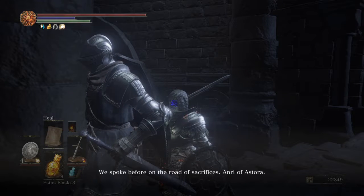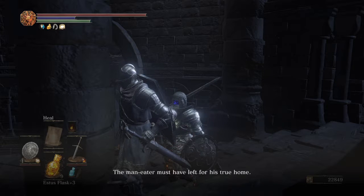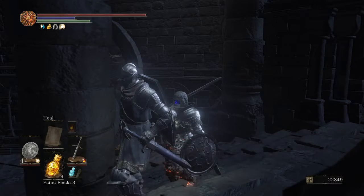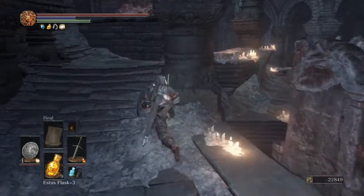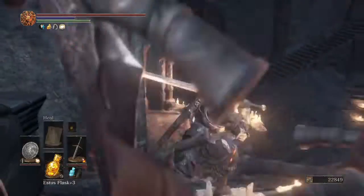Say hi to Anri - 'We spoke before on the road of sacrifices - Anri of Astora. I'm well pleased to see you safe. We reached the Cathedral of the Deep but Aldrich's coffin was empty.' Aldrich's coffin was that great big tall thing. 'He left for his true home - the little doll in the empty coffin told me. Aldrich is said to hail from Irithyll in the Boreal Valley, an ancient fabled city.' That's our next port of call. 'A pilgrim told me the city lies beyond Farron Keep.' We say hi to Horace too - he gives the heavy breathing.